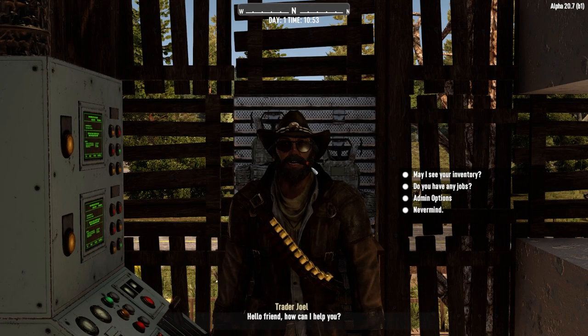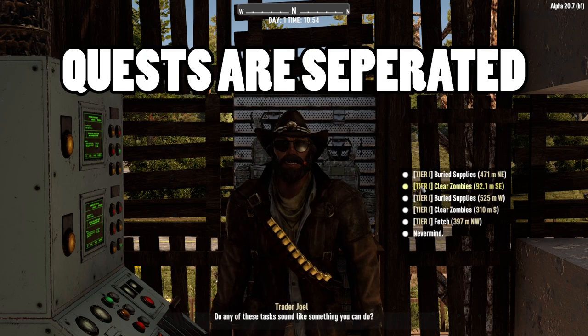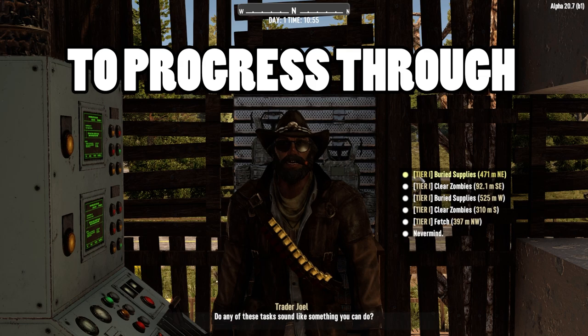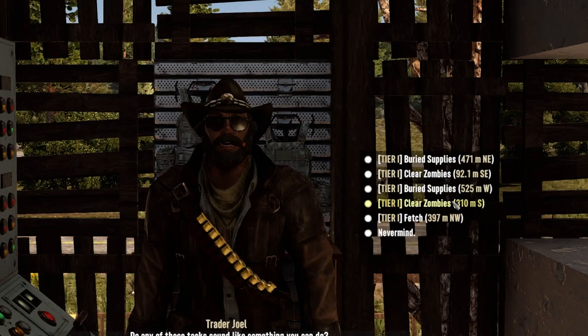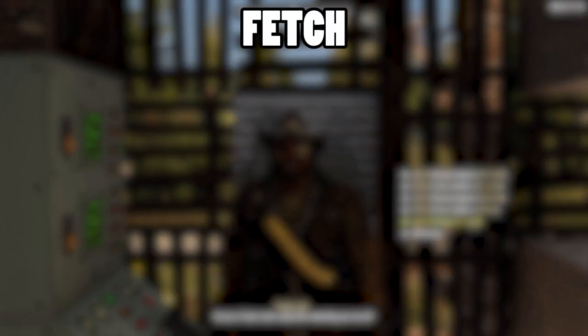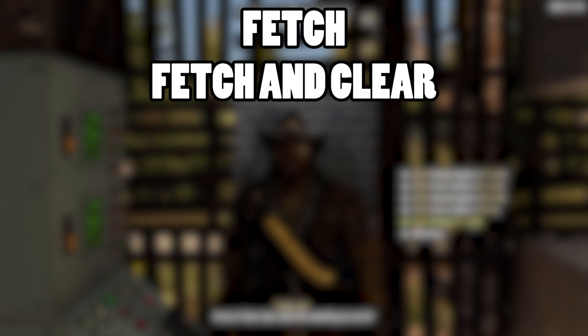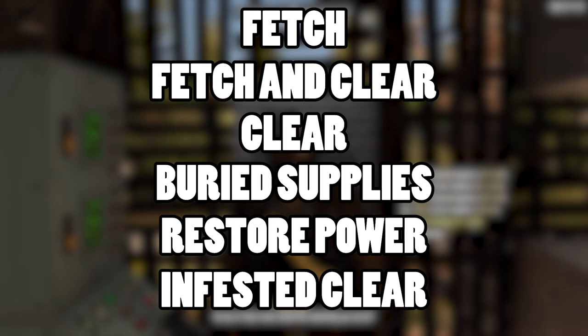Quests will be useful early game, as they offer a few benefits when completed. Quests are separated into five different tiers, and to progress through the tiers you must complete seven quests in your current tier. When starting out, you'll have access to tier one quests, and these will be one of the following: Fetch, Fetch and Clear, Clear, Buried Supplies, Restore Power, and Infested Clear.